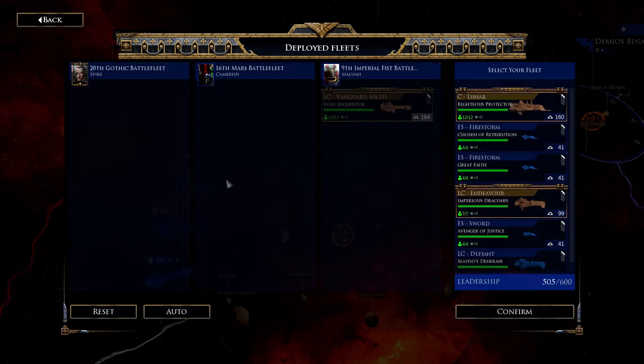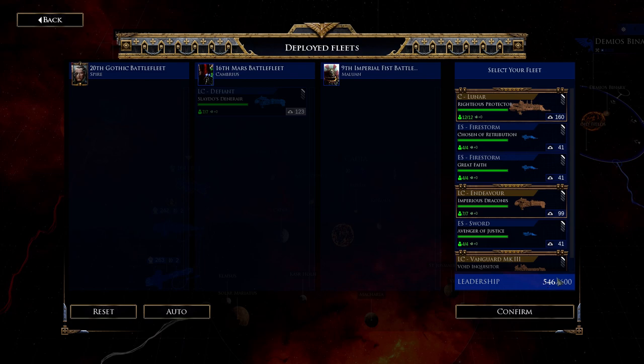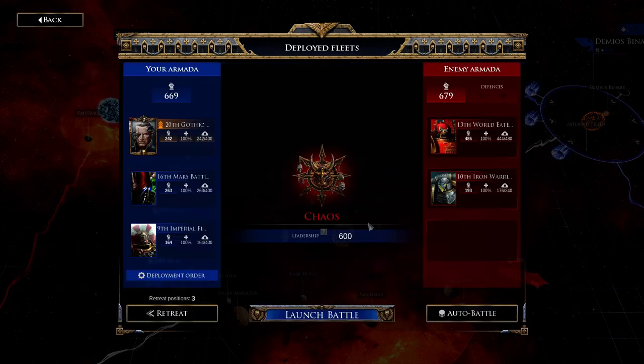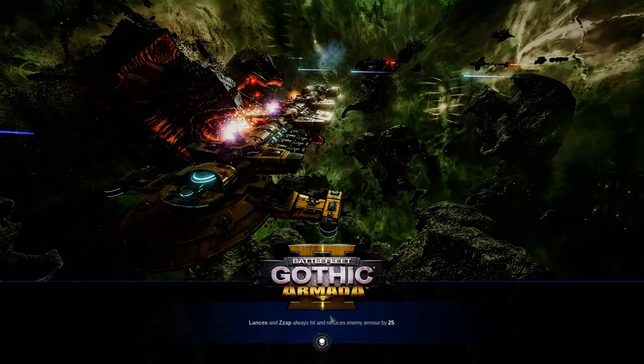I can choose my deployment order. It's keeping one of my flagships out by default to optimize points. I don't want all my leaders in there because if I lose one, my fleet is degraded by losing its leader, so I'll stick with the optimized setup. Our total fleet value is very close to the enemy's — we'll see how it goes. Hopefully my skill at this game will bring victory.